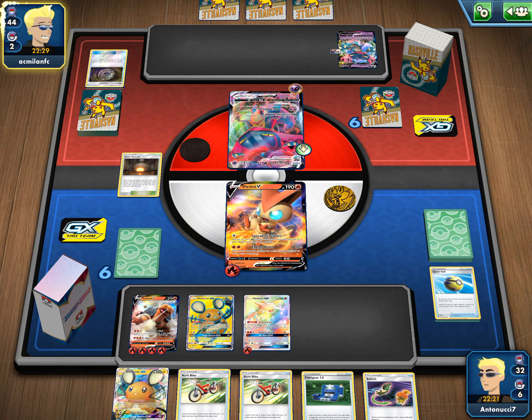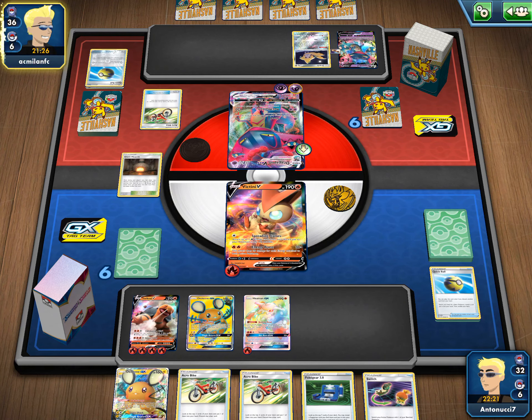Turtonator is also really good because once we use Heatran's GX attack, if we Welder onto Turtonator and still have a lot of energies on board, we can get another big attack. I really like the Heatran GX and Turtonator follow-up combo. We're probably going to get Marnie'd and Stamped the closer we try to win the game. That's kind of why I want to save this Dedenne - in case we do get Stamped or Marnie'd, I want to have a searchable Dedenne if we draw Quick Ball. And there they go for Max Phantom.